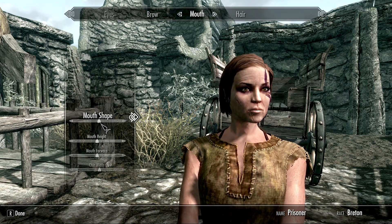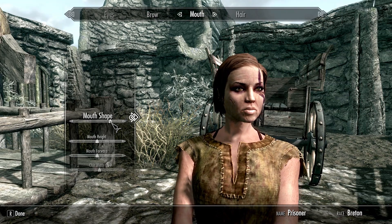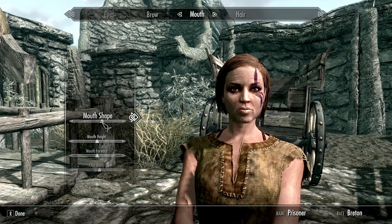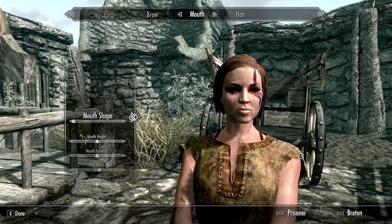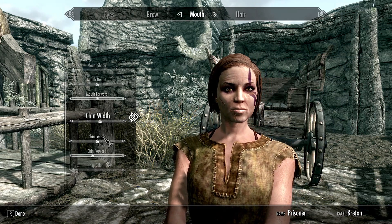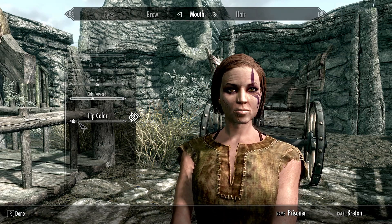Mouth — let's give her the Angelina Jolie lips. Oh there they are! That's just a fat girl mouth. They all look so silly. I'm gonna have a helmet on anyway right? That's lip color.